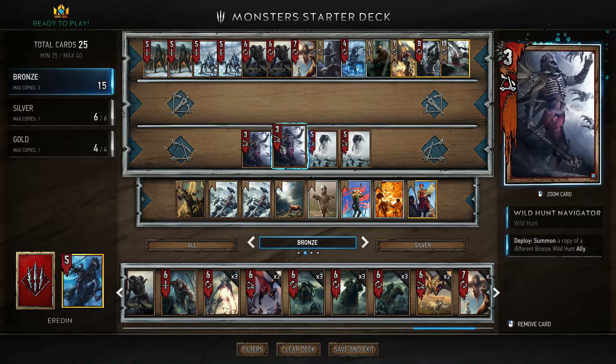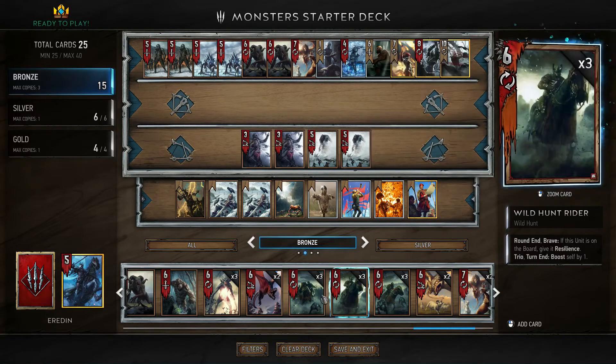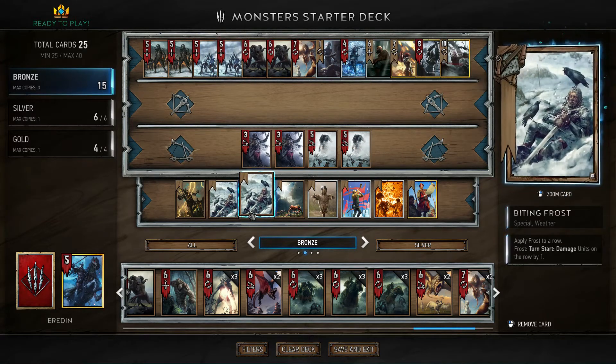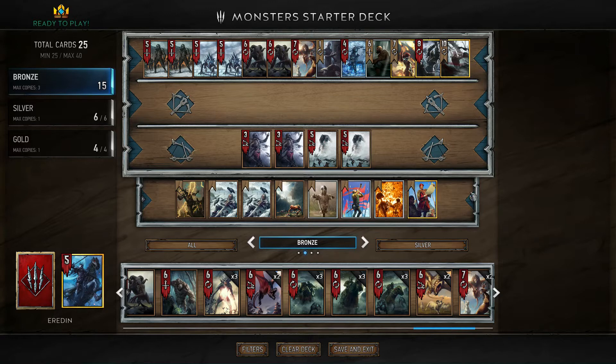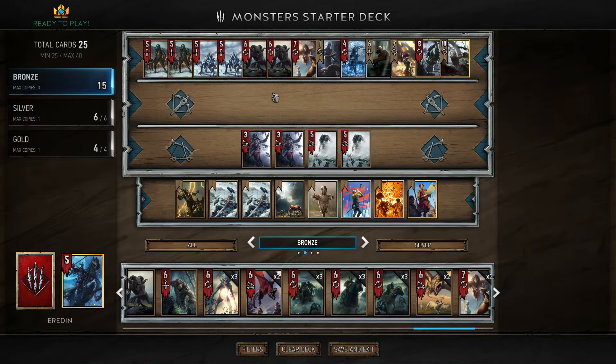Thankfully, those wild hunt units are mostly commons, the new ones that aren't part of it are also commons, and those other guys are rares. Biting Frost is a common. We'll play with this deck as it is, but after that I will give you more hints on how to improve it, and a few days later there will be a video with a proper deck using this archetype.